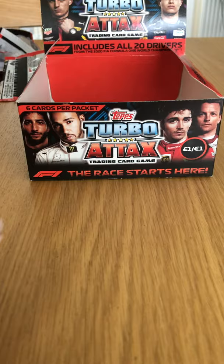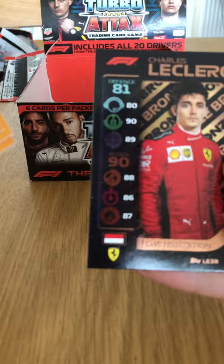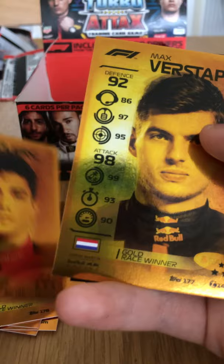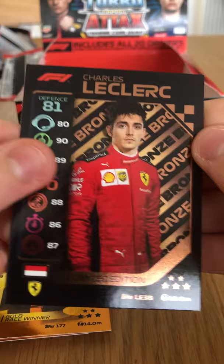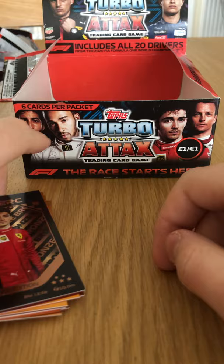After opening the full booster box, we got seven gold race winners and one Bronze Limited Edition Charles Leclerc — that very much exceeded expectations. The gold race winners are: Kimi Räikkönen, Daniel Ricciardo, Lewis Hamilton, Pierre Gasly, Valtteri Bottas, Charles Leclerc, and Max Verstappen. Plus the Charles Leclerc bronze limited edition. If you enjoyed this video, smash that like button, press subscribe to F1 Collectibles, and we'll see you in the next one — peace out!